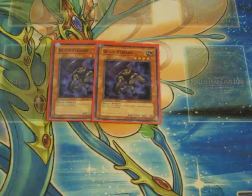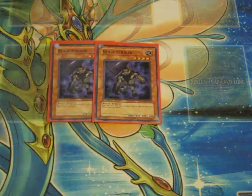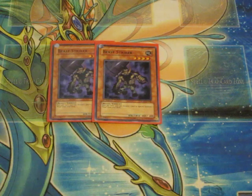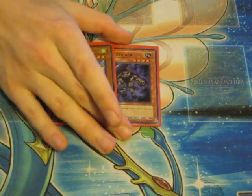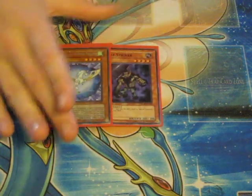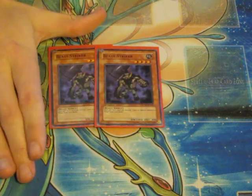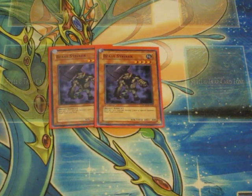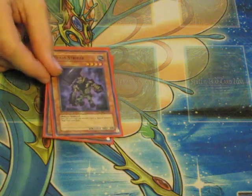Two Beast Striker — this guy is good. Once per turn, you can discard one card to special summon one Moja from your deck. I like to do this play: if I open with both, I'll ditch my Pegasus or another level four beast, then summon Moja. If they destroy Moja, I still have that beast in the graveyard waiting to come back. Nice, and it's a beast.